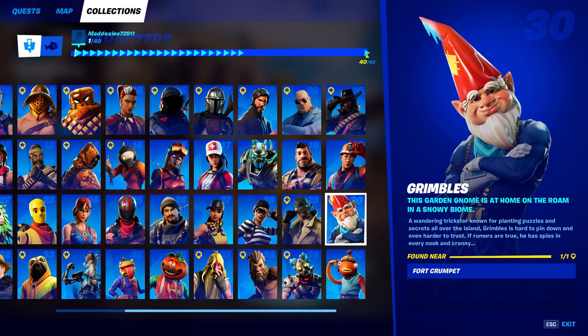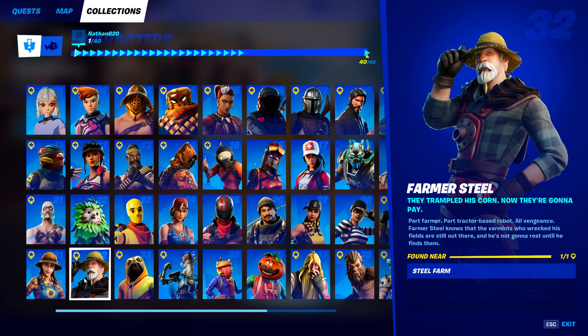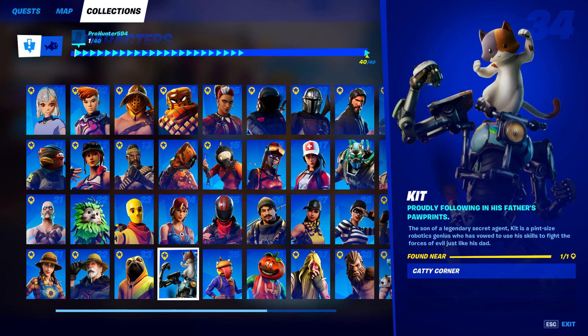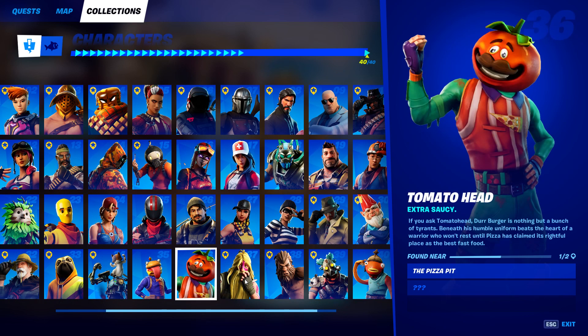Sleuth can be found near Retail Row or Sweaty Sands. Grimbles is found at Fort Crumpet. Sunflower is at The Orchard — Farmer Steel's Steel Farm. Doggo is at Retail Row and Pleasant Park — I found him at both locations. Kit is at Catty Corner. Beef Boss is at the Dirty Burger. Tomato Head is at the Pizza Pit.